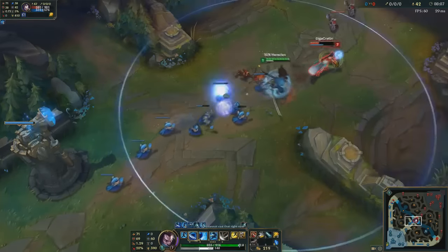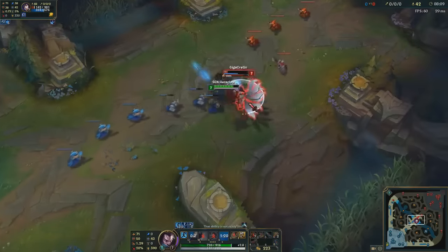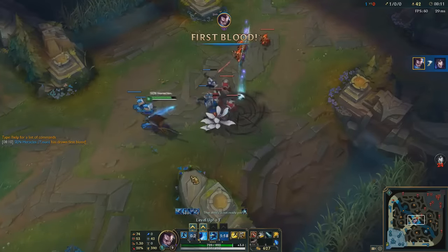Avoid the knockup from the third stack of his Q, as the knockup will proc his ultimate or facilitate a free gank due to the CC. Either way, you're going to die.